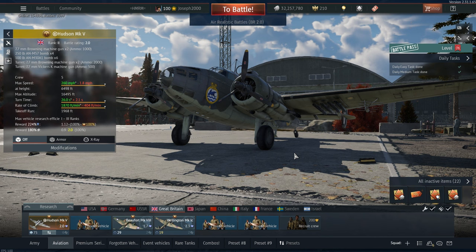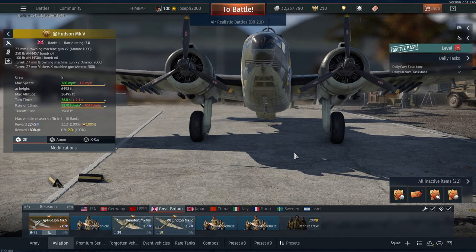Hello everyone! Today we have an updated premium review on the Hudson Mark V. The review for this is over four years old, so it needed an update. The Hudson Mark V comes in at rank 2, battle rating 2.0, and costs 700 Golden Eagles. And let's just put it this way, this thing is going to surprise you how good it is.